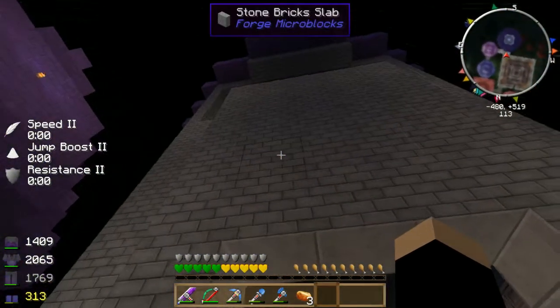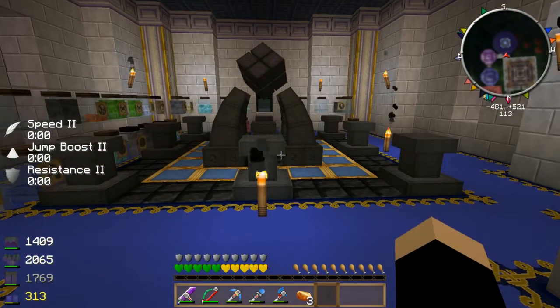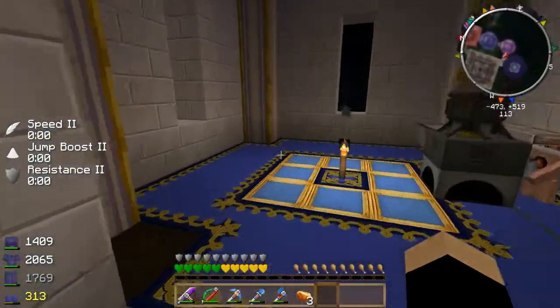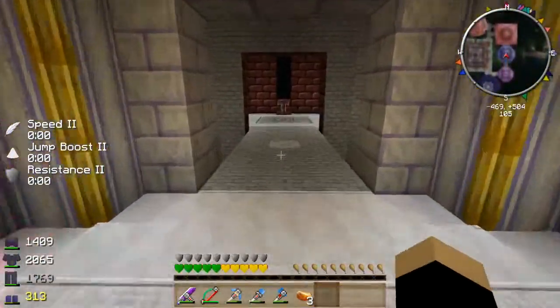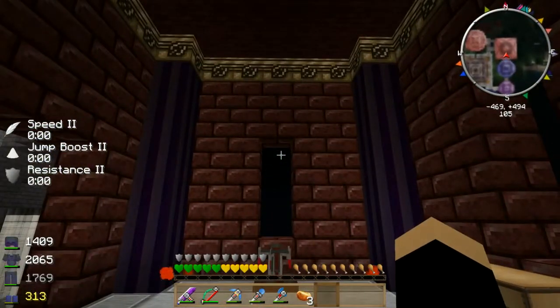The infusion altar is very impressive. It's got different colored roofs and it looks like there's an upstairs, but it doesn't look like that's completed yet. So let's go down, and now we're on the blood magic side.